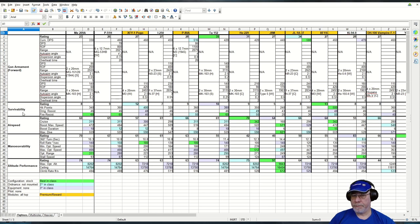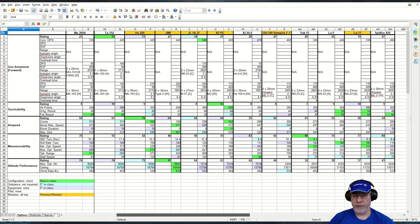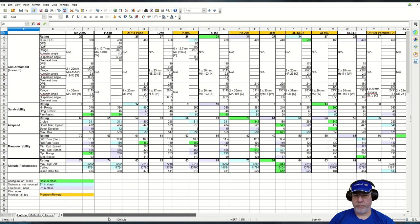Turning to survivability — it's fairly average, if anything slightly below average. At 340 hit points, this isn't going to go very far if attacked by a heavy, though that would be true of almost all fighters. The damage resistance and fire resistance figures are all bunched together for these aircraft. Although the ME-209A is best-in-class here, it isn't actually that significant compared with most of the other fighters, perhaps with the exception of the Chinese and Japanese ones.